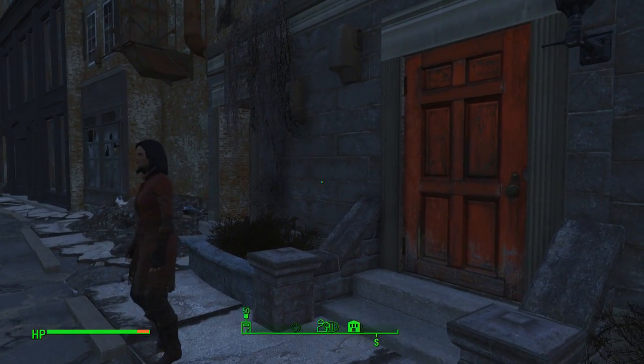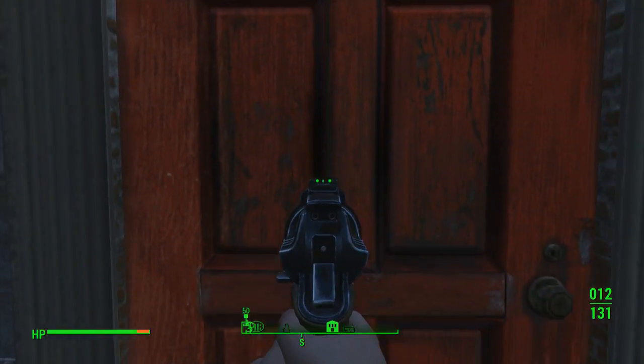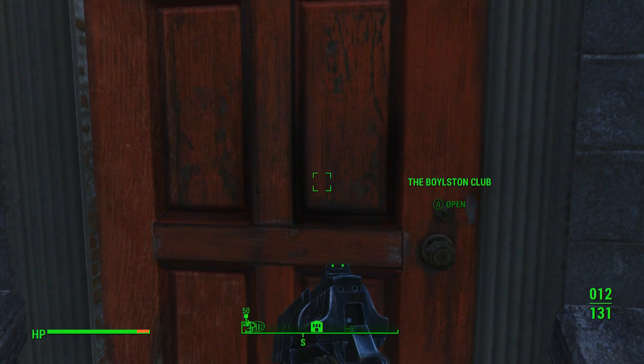Yo guys, what is up? It is Nick. We are back on Fallout 4. We're going to be checking out the Bolsting Club. I don't think I've ever gone in here before, so that's why I kind of want to go in there. We're just going to make a quick little check of it. If it's a big area, then it's a big area, but for some reason I don't think it is.